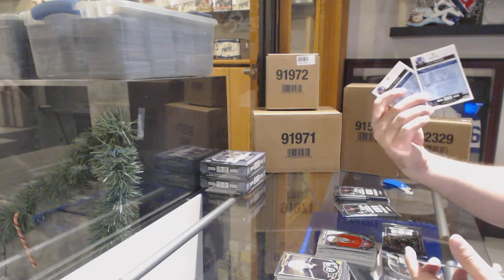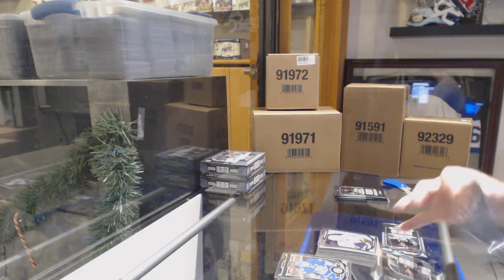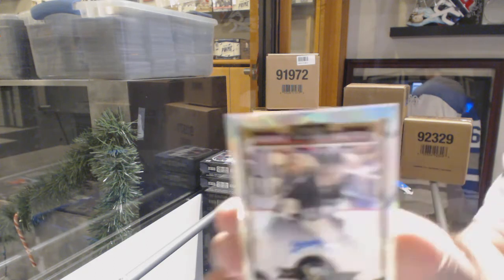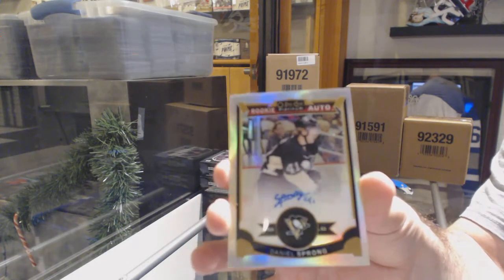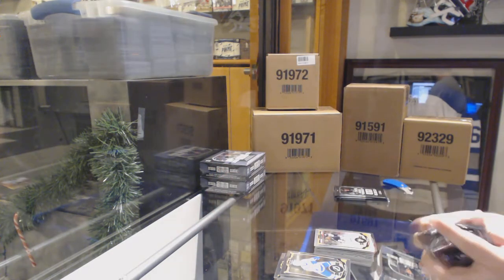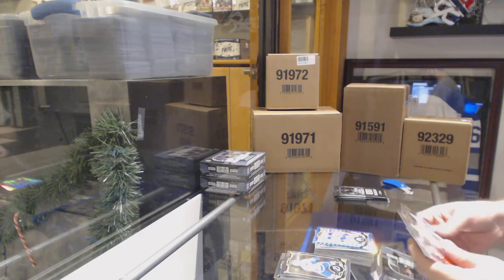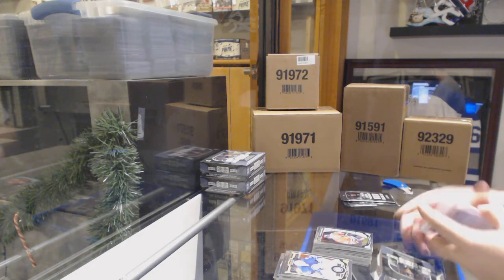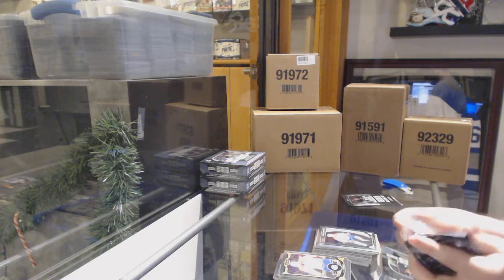White ice of John Tavares, numbered to 199, for the Islanders, Nick Shore marquee rookie for the LA Kings. We've got a Bennett marquee rookie for the Calgary Flames and a rainbow rookie auto for the Penguins of Daniel Sprung. The only thing I can understand is they're just not performing very well right now, so that kind of makes sense. Taylor Hall blue cube for the Oilers, Panarin marquee rookie for the Chicago Blackhawks.